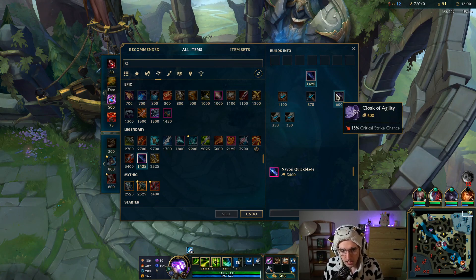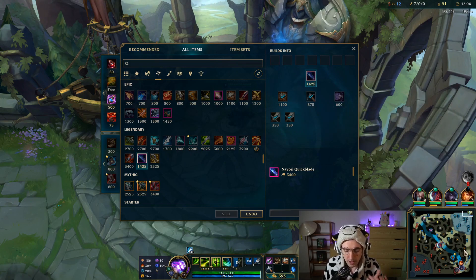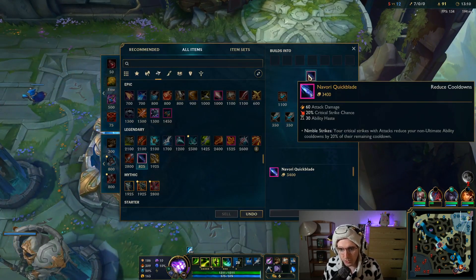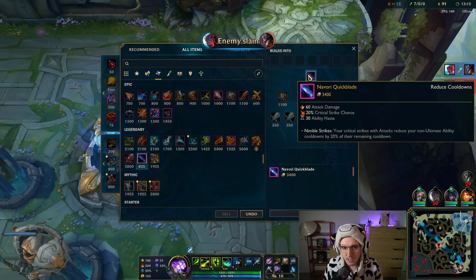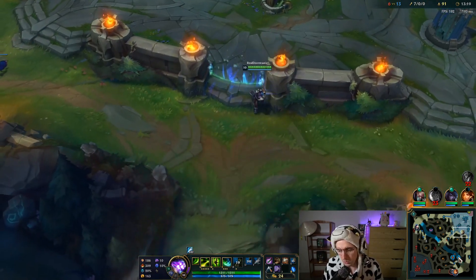We're going to be grabbing the Navari Quickblade. Navari is not as good if you don't already have some crit to make it more impactful because it lowers your cooldowns. But the item itself gives you 30 ability haste, which is like 23% CDR. The exact math is insane — we're going to get so much cooldown.